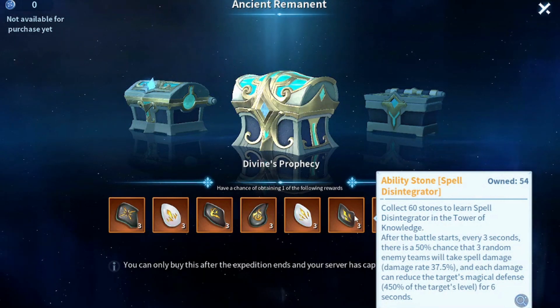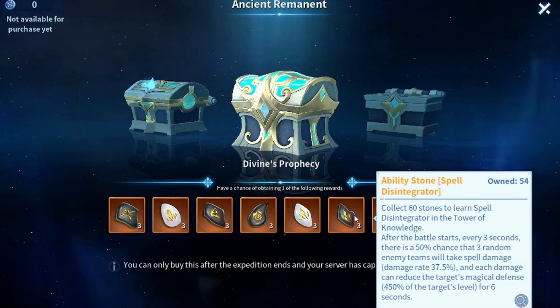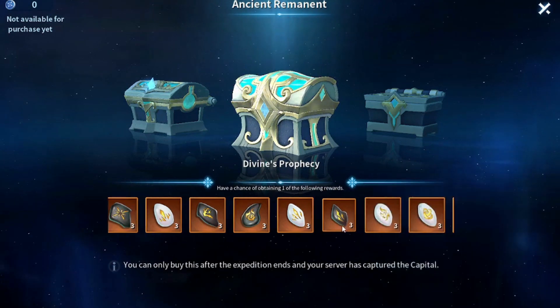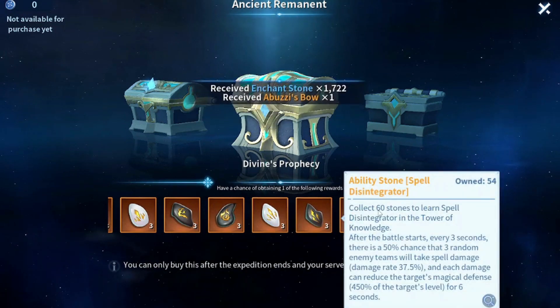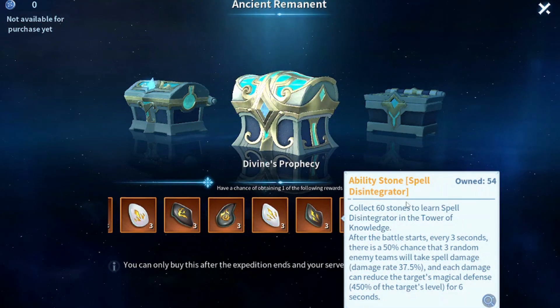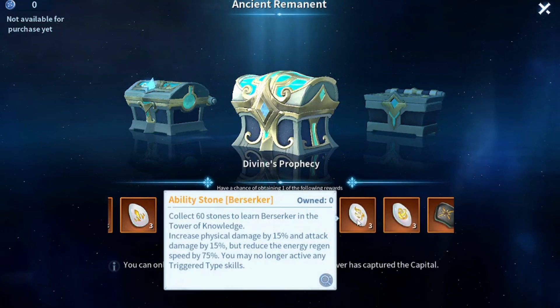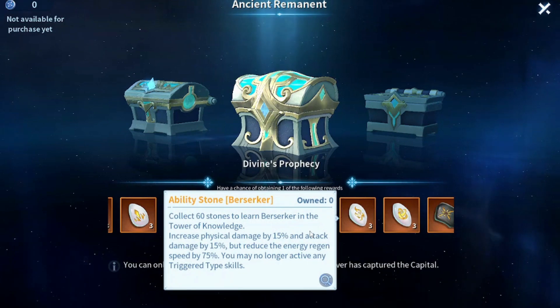There is Spell Disintegrator — this is probably the most broken skill you could use for a mage. It works so well on Empress combined with Chase, and it could work on Merlin so well as well. I have both immortals, so I really need this skill. I have like 54 tones right now and I'm so close to unlocking Spell Disintegrator — I think this is going to be my first KVK skill.